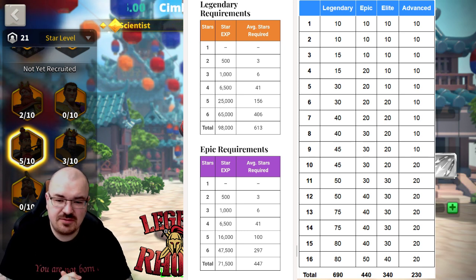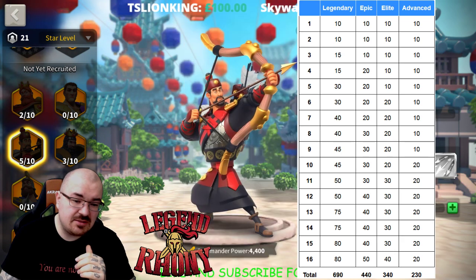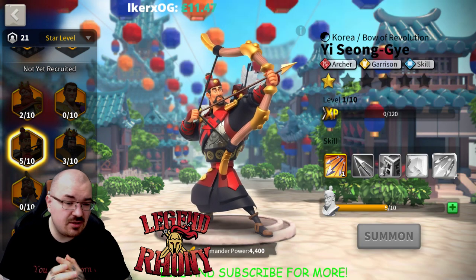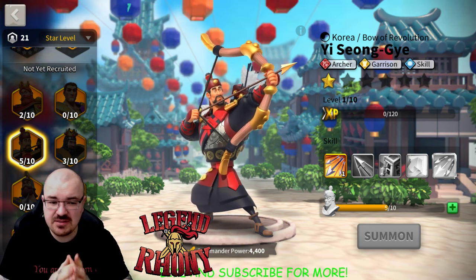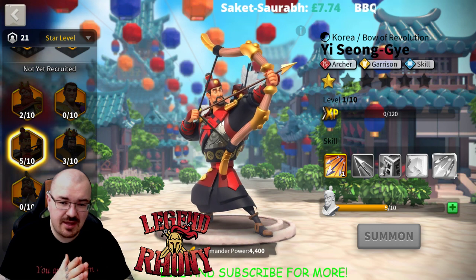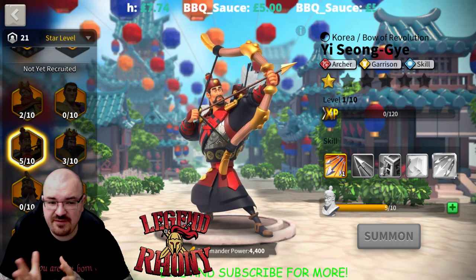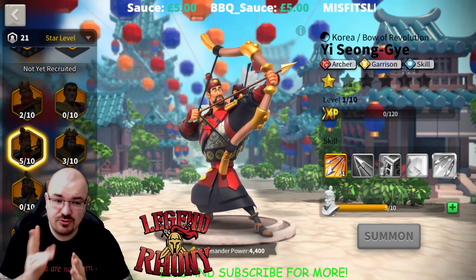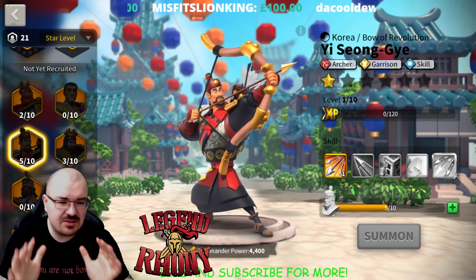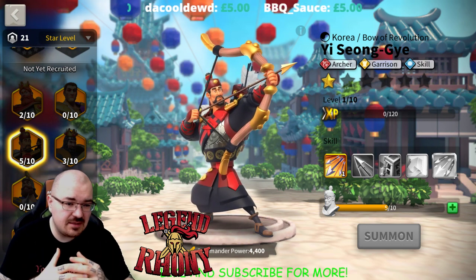For legendary commanders, I recommend keeping them at one star until you max out their first skill. The first skill on any legendary commander is the strongest skill they have. For some commanders, it's preferable to keep them at two stars and max out the second skill as well, depending on how fast you can obtain legendary sculptures.